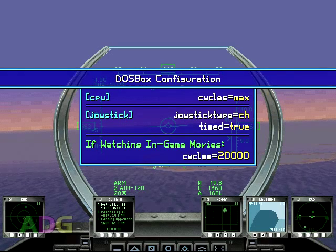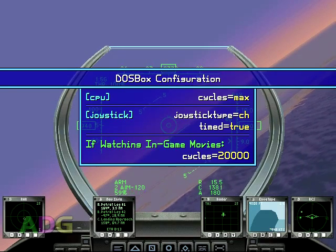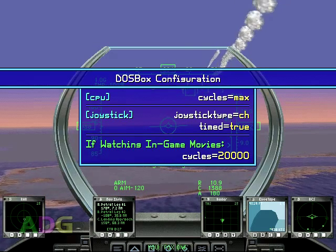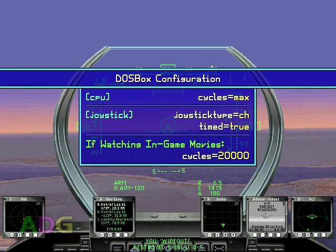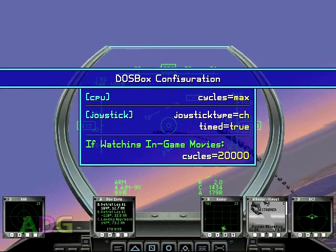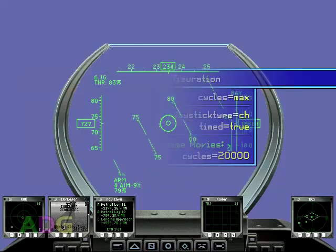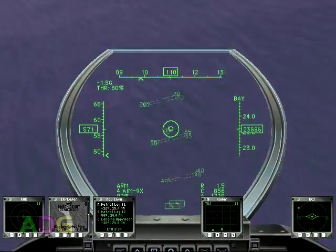While the game's mostly simple to set up in DOSBox, there is one small hiccup having to do with the movies you can play back in-game — none of them play back properly if the cycles count is even remotely high, but to get a decent frame rate you need to play with the max cycle setting. So before starting the game, you need to choose whether you're going to watch the in-game movies or actually play the game. If you're going to watch the movies, set cycles to 20,000 to get them to play back properly. Otherwise, set cycles to max. You also want to set the joystick to CH flight stick mode to be able to use both its rudder and throttle support, and make sure timed intervals are on — this is actually another game that doesn't control properly with the joystick if timed intervals are off. I also recommend creating an ISO of your CD and image-mounting it in DOSBox to cut down on loading times, though this only really affects movie playback.